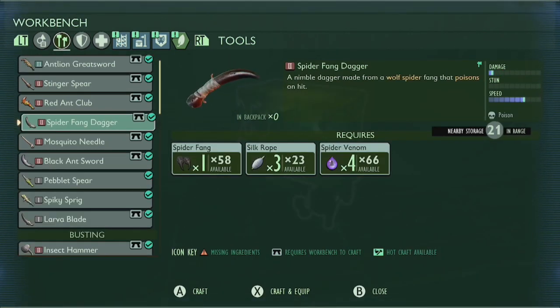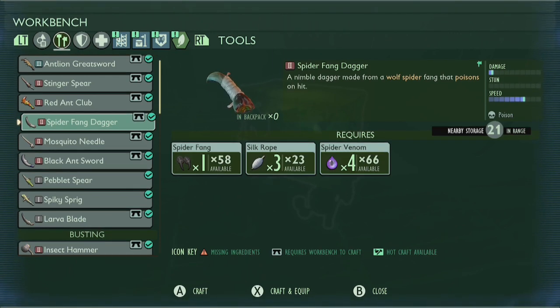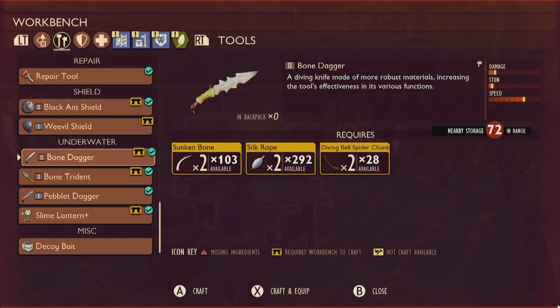You're also going to need a Tier 2 Dagger that you can use underwater to cut through some soggy roots. You can craft a Spider Fang Dagger using 1 Spider Fang, 3 Silk Rope, and 4 Spider Venom, or a Bone Dagger using 2 Sunken Bone, 2 Silk Rope, and 2 Diving Bell Spider Chunks.